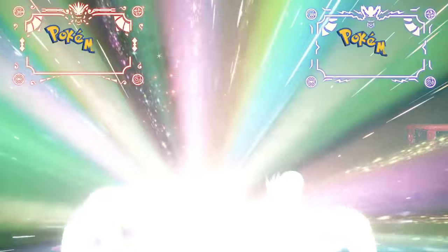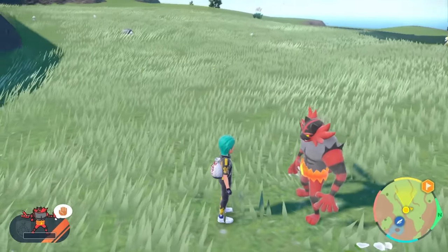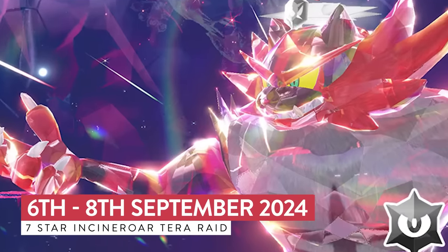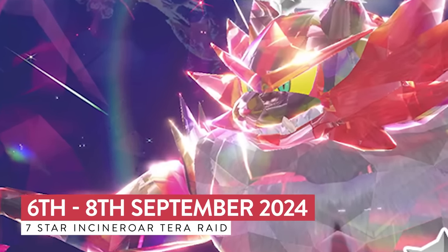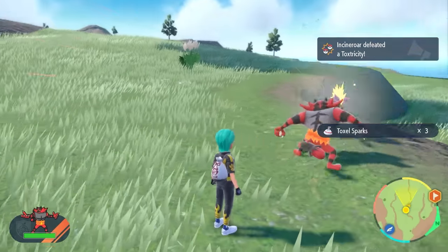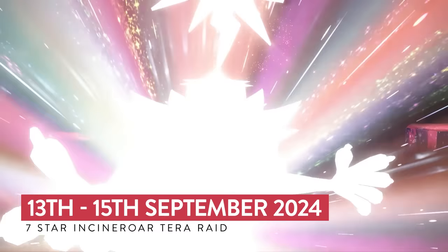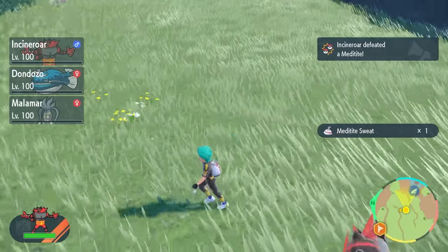The 7-Star Terra Raid event for Incineroar is now live in Pokemon Scarlet and Violet. In today's video, we're going to go through another consistent build that will allow you to take this down in-game. Running from the 6th of September until the 8th, this is the first time out for the 7-Star Raid for Incineroar. You'll be able to take it on and get it with the Mightiest Mark, especially if you're collecting all the Mightiest Mark Pokemon. It'll return for a second run from the 13th until the 15th of September, so you've got two opportunities.